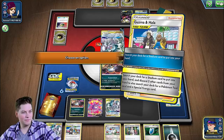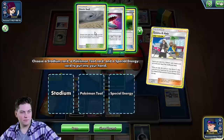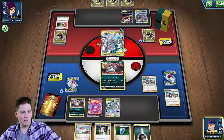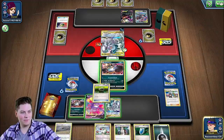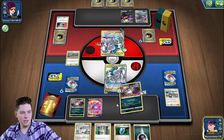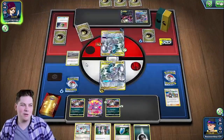All right, search your deck. Give me some good old fashioned double dragon energy. Let's go ahead and attach that Floater. And hit him with that Altered Creation — the T1 Altered Creation. This is pretty good.